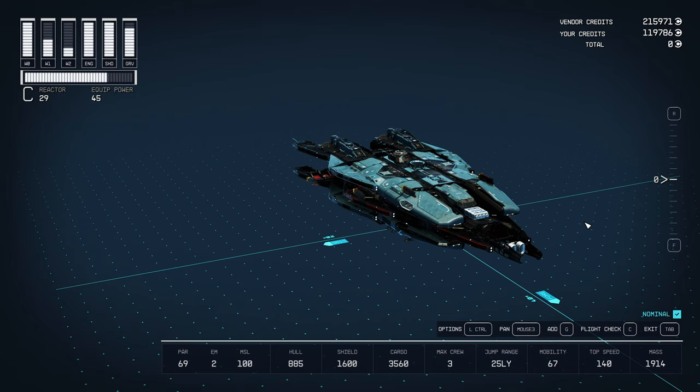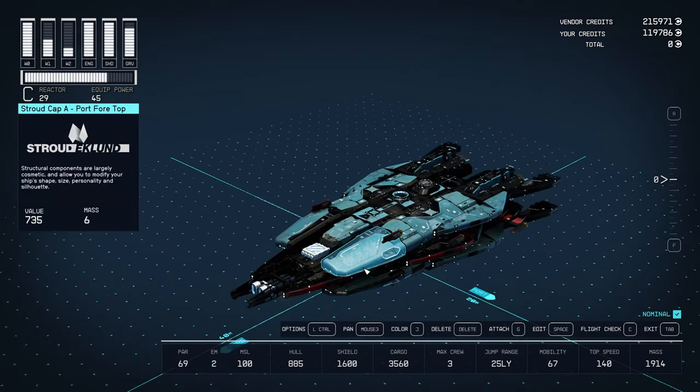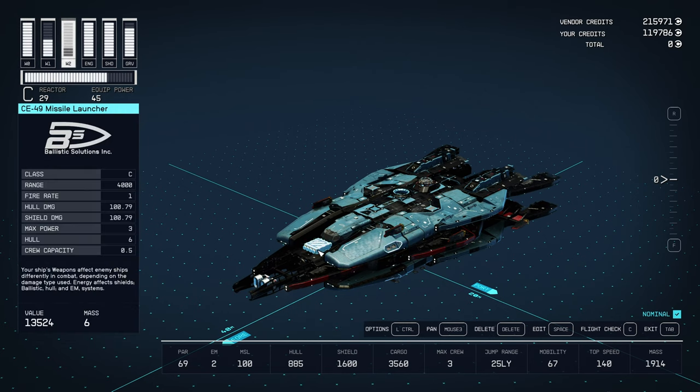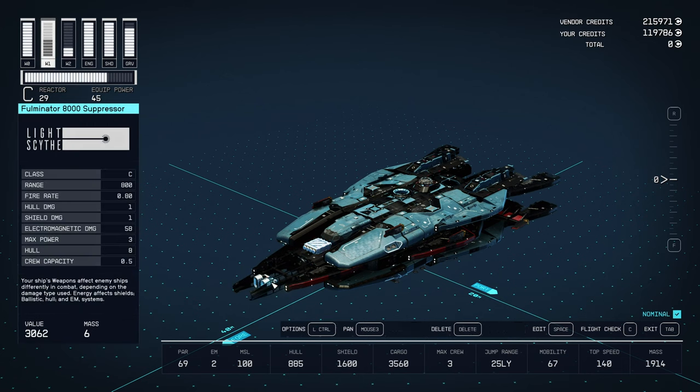What I wanted from this ship was way more cargo, a beefy shield, and lots of good weapons like these Vanguard Obliterators — six of those bad boys. I wanted some missiles to play around with, and I got my suppressors — the Foaminator 8000 suppressor. The missiles are the CE-49 missile launcher.